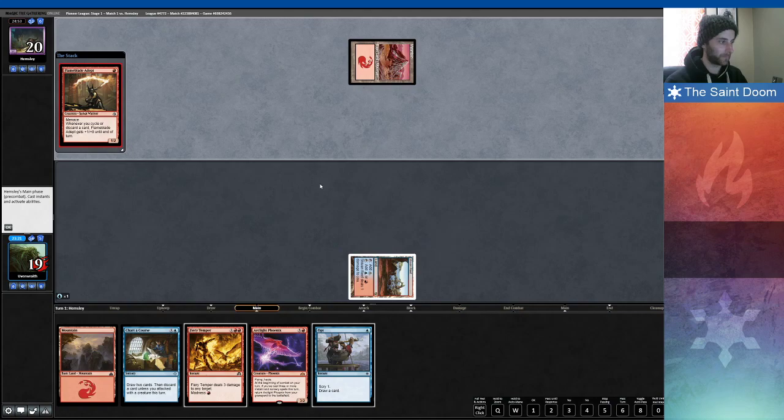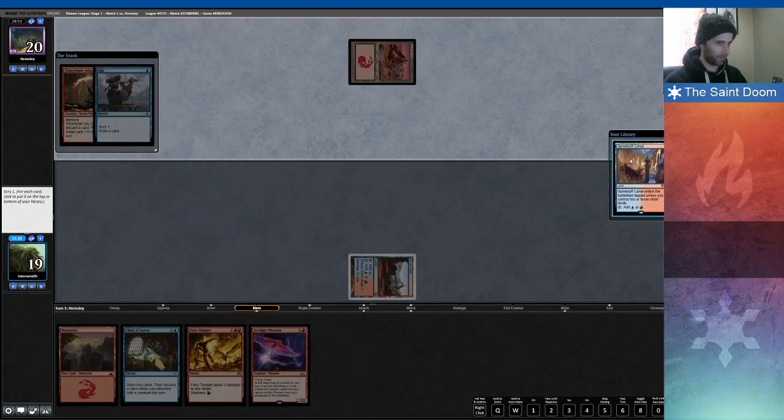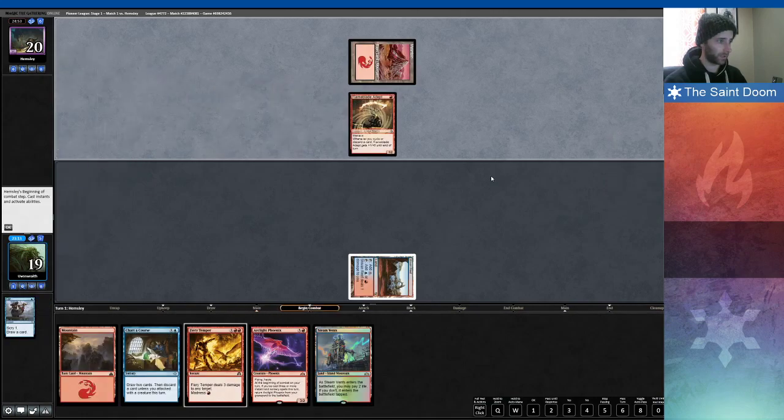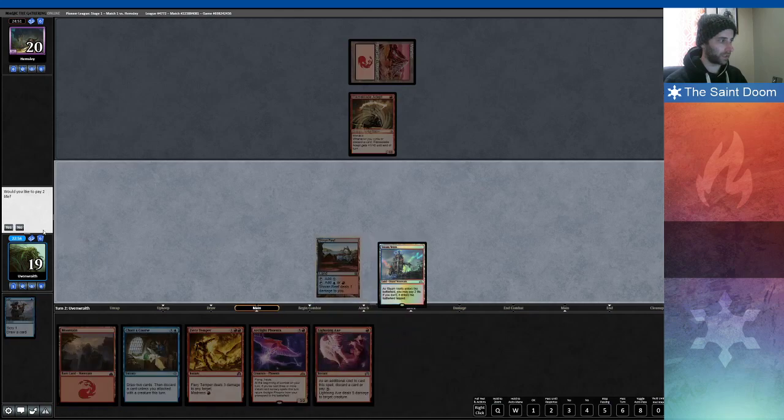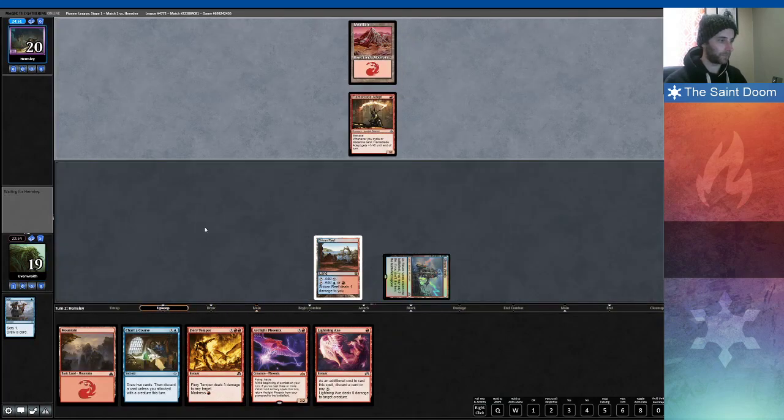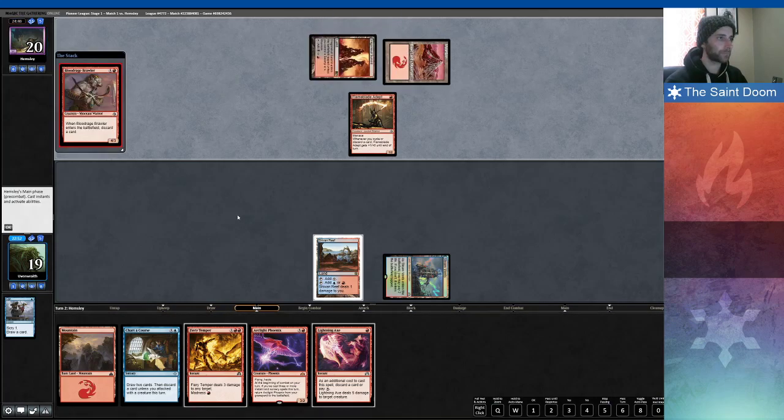That is the land I thought I had, but I don't want that — I'm good for lands at the moment. I probably want to kill that. I can Lightning Axe it, and then try to Charter Course, Fiery Temper something next turn. I like that. Let's play the Steam Vent — I'll lose one more life here. When this enters the battlefield, discard a card. It seems like a bit of upside, doesn't it? This enters the battlefield tapped, and you can return it.